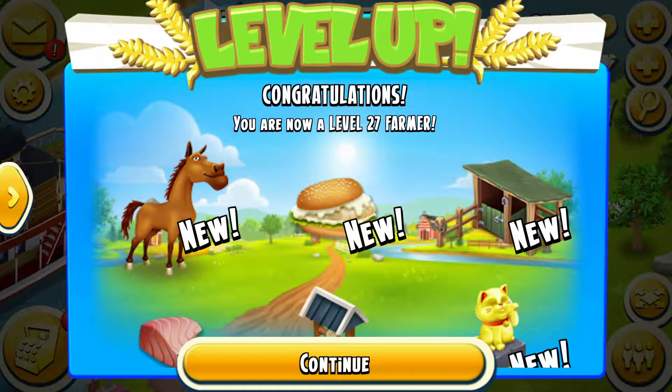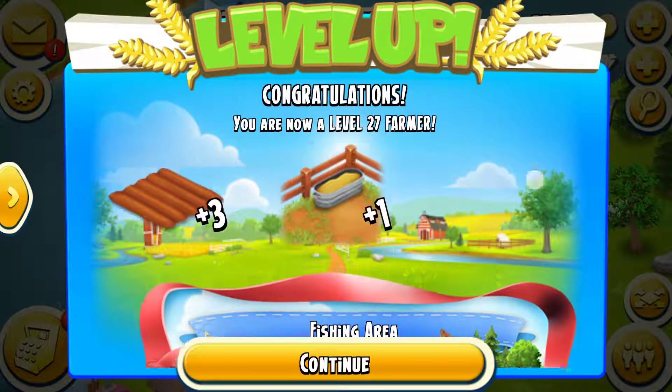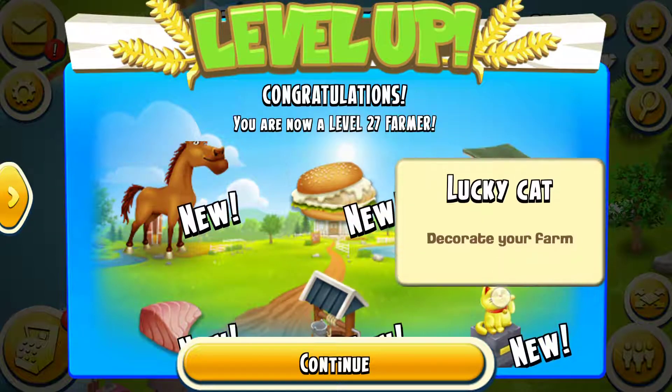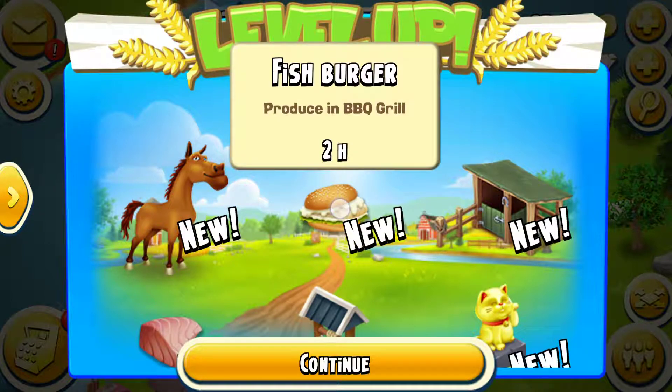I love the cracker sound. Now let's buy some things first — we're going to buy three fields and a cow pasture to earn some cows to fill in. We can finally make a fish burger, but to get the fish burger first we need to build the fishing area.